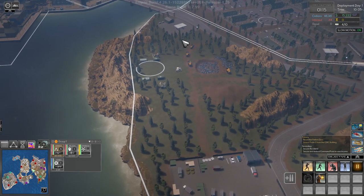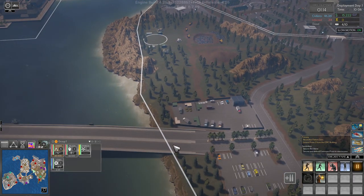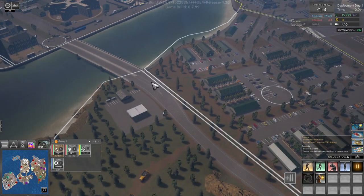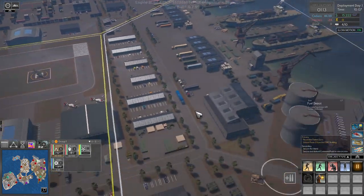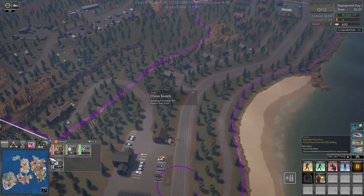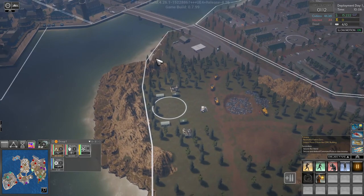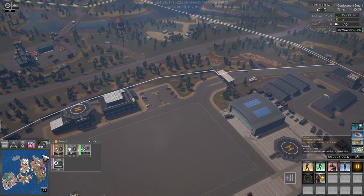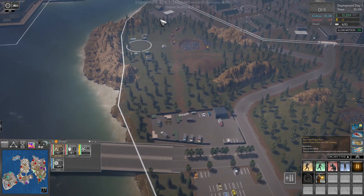Over here you have two bridges — the only two access points to this entire island. If you can set up some turrets or units to defend those, then you have free reign to take the entire island. That's 15 control points if you control the whole island — quite a bit of income — and it gives you a secure base to move out with your squads to take the other islands.